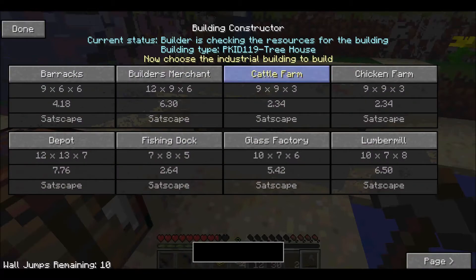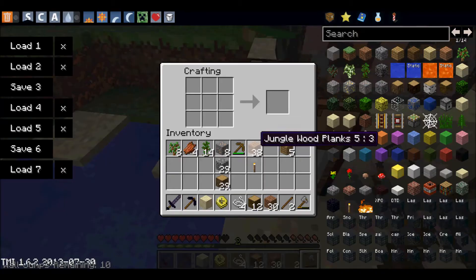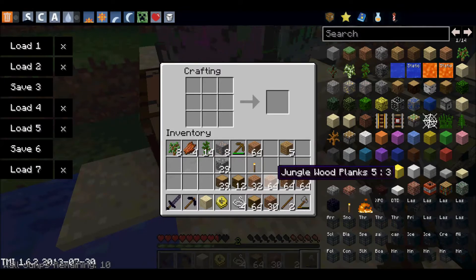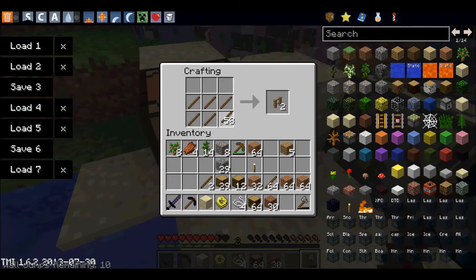What is the cattle farm? 31 fences — I can easily do that, no problem. I'll just take all my wood back. 31 fences... I think that was a bit too much.